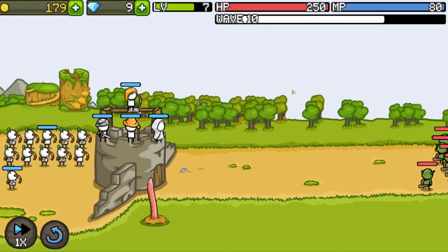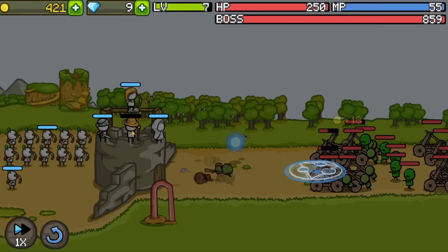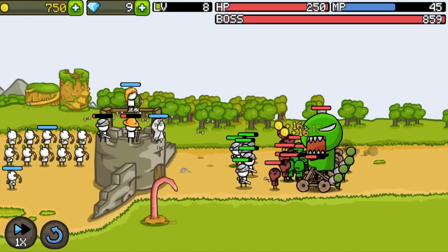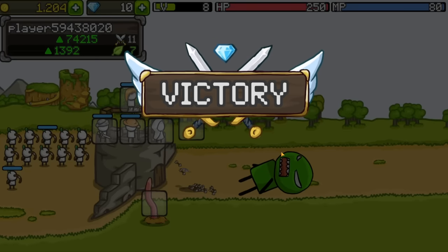Now we get started on wave 10, so there's probably another boss coming in, along with whatever those things are. Get them away from my tower! More catapults coming in — let's shock all of them. Send in the knights to face a mega zombie. We fire a volley right at the guy. He made it to the tower, but thankfully he gets melted super quick.